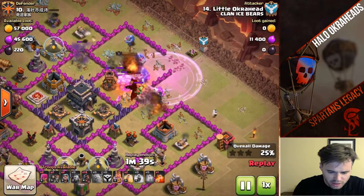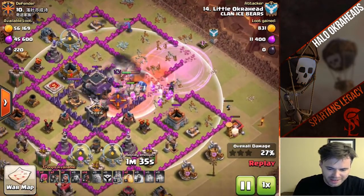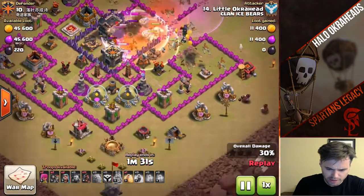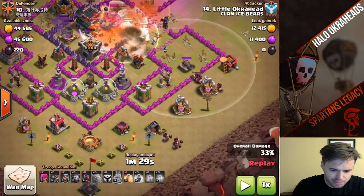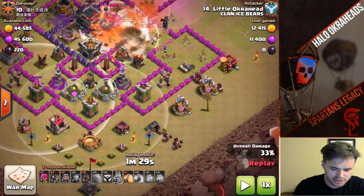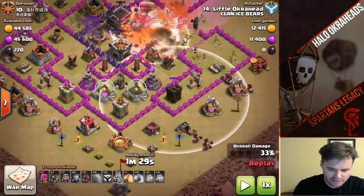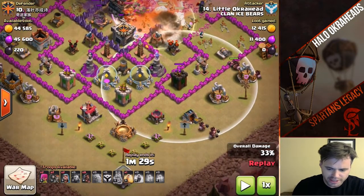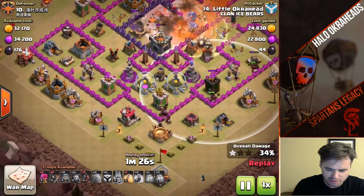Under Rage, Wall Breakers do awesome damage. There goes the poison, and the Wall Breakers get all the way into the core because I got that Rage and brought enough Wall Breakers — I have two to spare. I plan to put Hogs on these outside perimeters. The Kill Squad can't take down these Archer Towers, so it's a perfect time. I do three, three, and three — three Hogs per each of those buildings will get the job done. On the last one I put four.